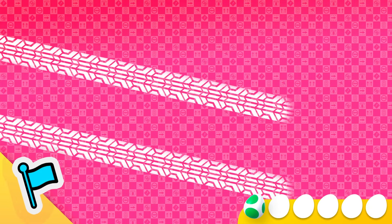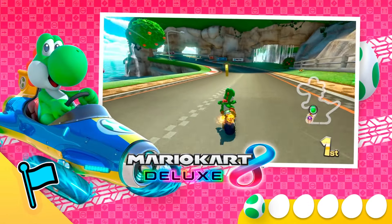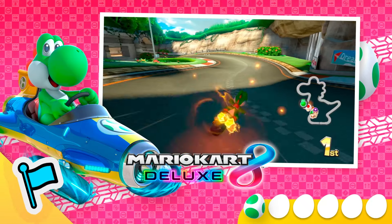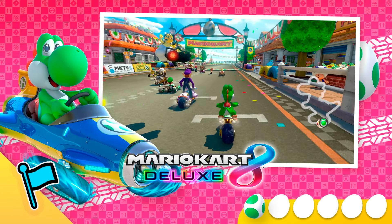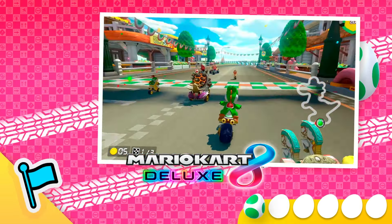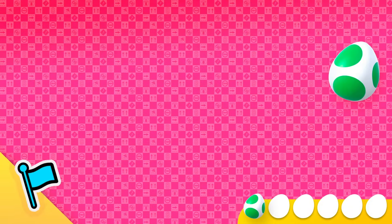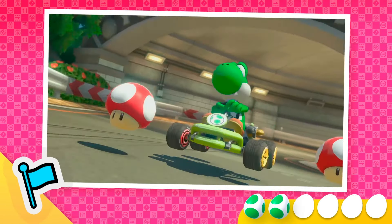Sometimes Yoshi feels the need — the need for speed. That's why he can take off like a rocket in the Mario Kart 8 Deluxe game. Pro tip: want to know how to start off fast? It's all about the timing. Try hitting the gas when the number two is on your screen, and you might get a boost. Wait — hit the brakes! We found another egg. That makes two, so there are four still out there.